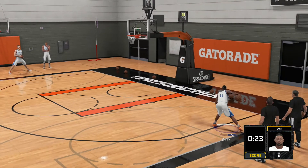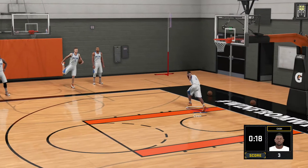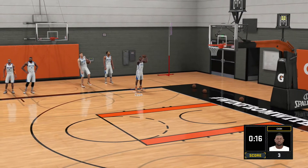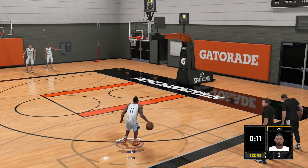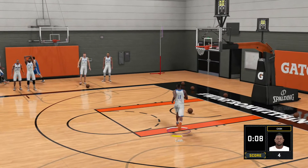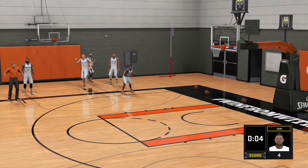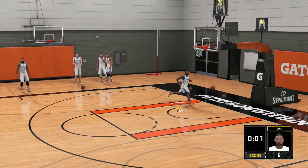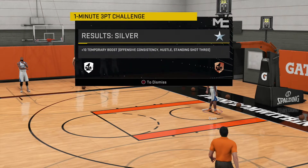Let's get over to the corner — our favorite spot, that corner three — and we hit it, giving us three points. I'm not sure how many you need for gold. We take our time, let it rip, and when we set our feet we get a better percentage. Two in a row, that's six points for the score — silver. The gym rat badge earns a little sliver through practice.